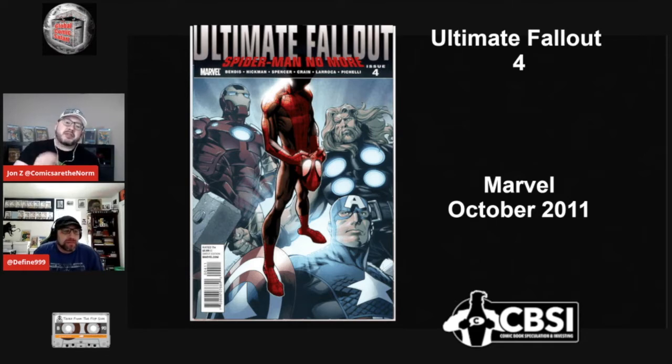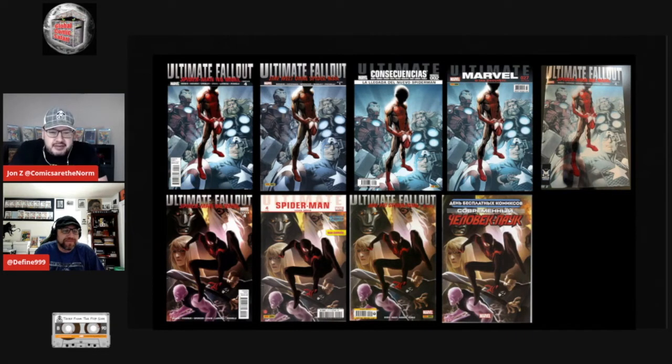To buy a raw copy of the American original is going to be $300–$400. You can find some of these international editions for significantly less — they're starting to pick up some steam, but they're nowhere near that right now. Many of the international market editions are not traditional floppies. We see a lot more in either a prestige or TPB format where they'll put a couple issues together — at least one of these is a hardcover thick book. So you've got to be a little more out of the box in the foreign market, because they just don't produce floppies on everything like we're used to.